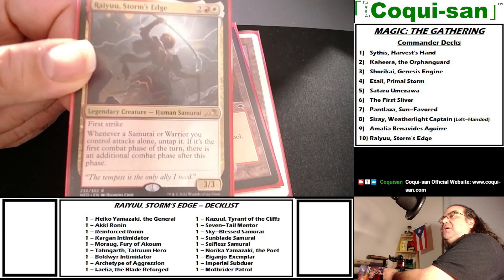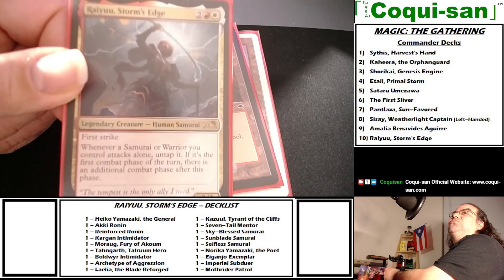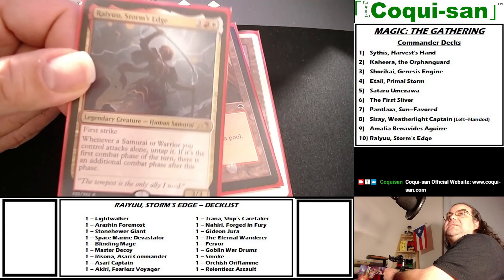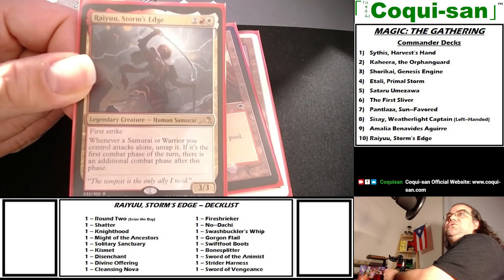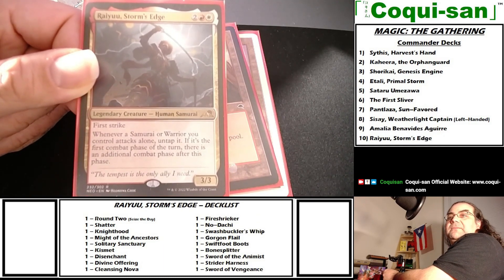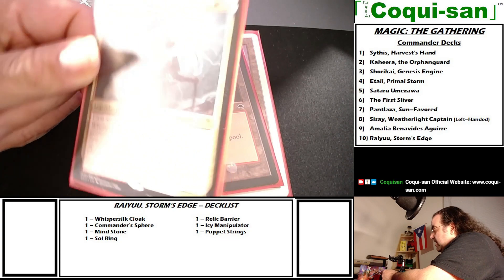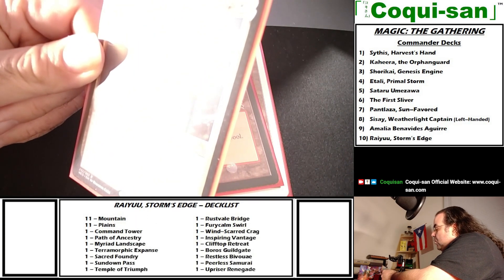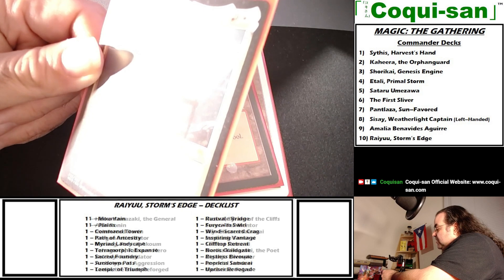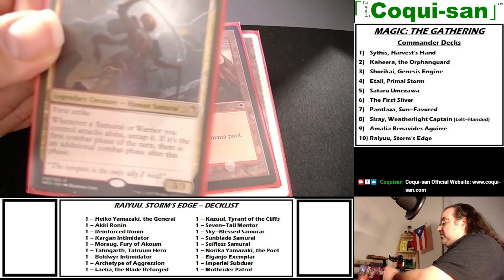This card caught my attention. I do have Isshin Two Swords as One, which is interesting, but I'm not interested in a tricolor deck since I already have a red-white-green tricolor deck — I didn't want another red-white tricolor with black. This one caught my interest: she costs two mana — red and white — to cast. She's a legendary creature, human samurai with first strike. Whenever a samurai or warrior you control attacks alone, untap it; if it's the first combat phase of the turn, there is an additional combat phase after this phase.